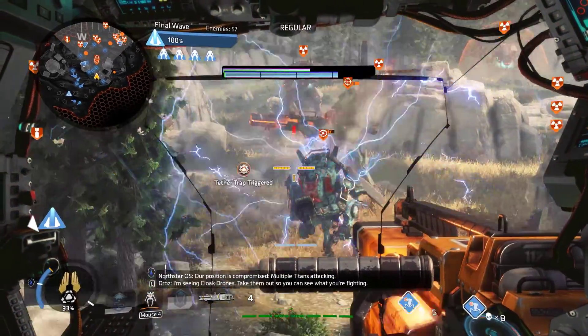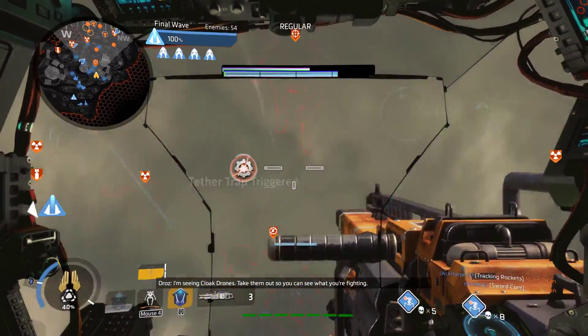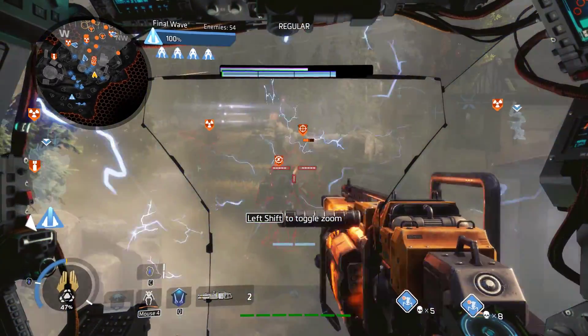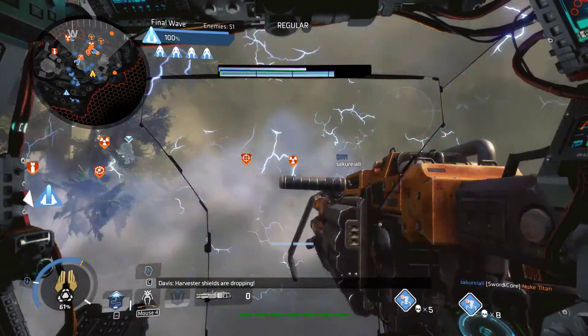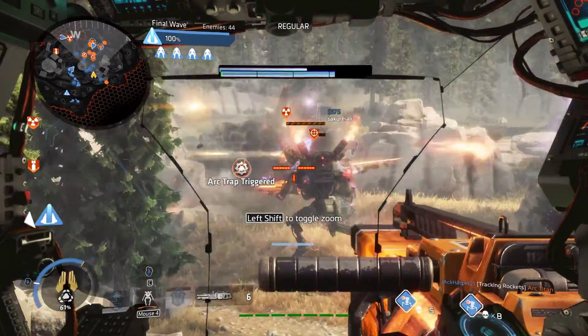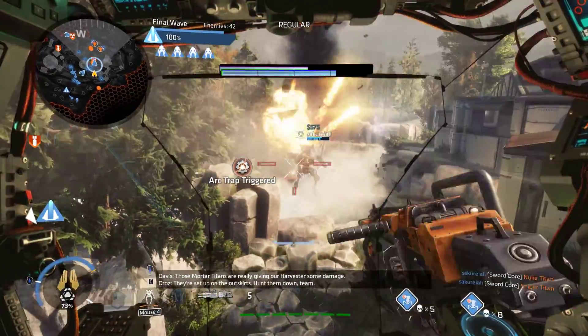I'm seeing cloaked drones. Take them out so you can see what you're fighting. Harvester shields are dropping! Those mortar Titans are really giving our Harvester some damage — they're set up on the outskirts.